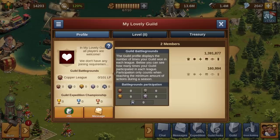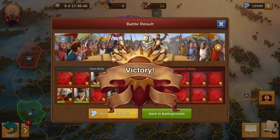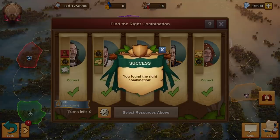For the participation in a league to be counted, all players of the guild must achieve a minimum number of action points. This is 40, with each battle won earning 1 point and each successful negotiation earning 2 points.